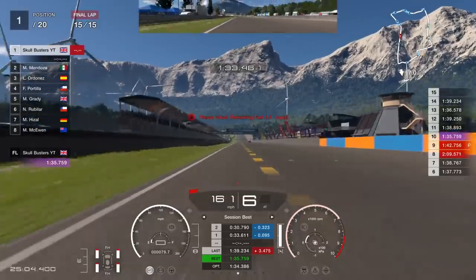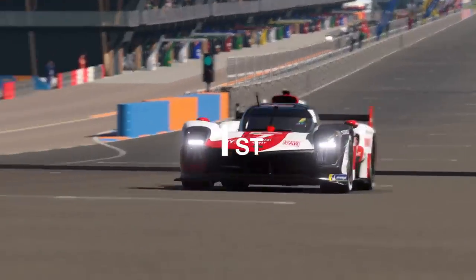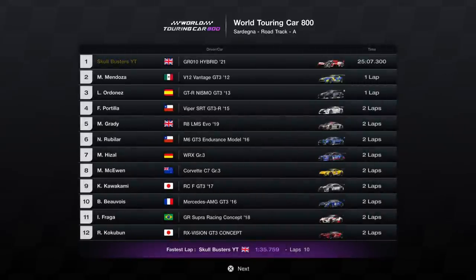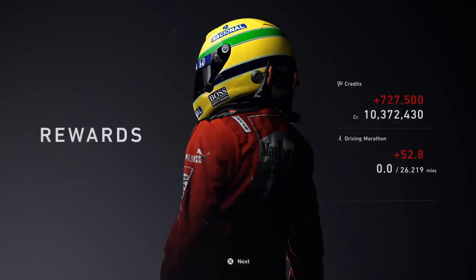And there we go, ladies and gentlemen. You can do this in 24 minutes, but I'm prone to errors, so that's why I was at 25 minutes. You can do this in 24 minutes if you're a consistent player — you may even get into the 23s. So there you go: 24 to 25 minutes in the GR10 hybrid. Times that by three and you're getting about 2.1 million credits per hour.